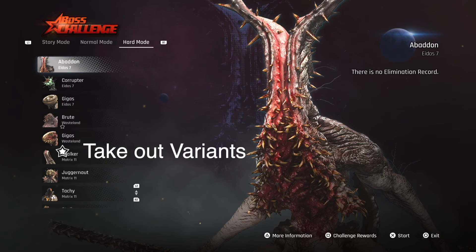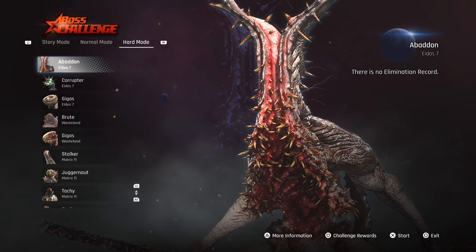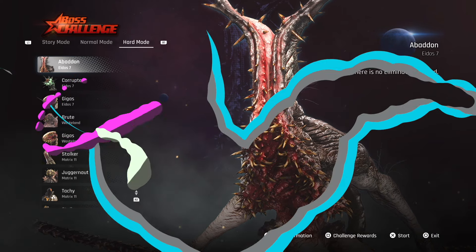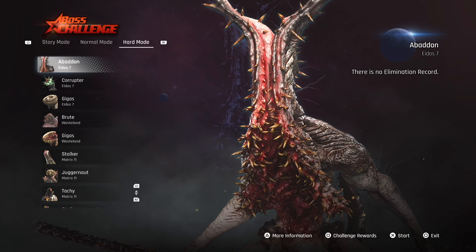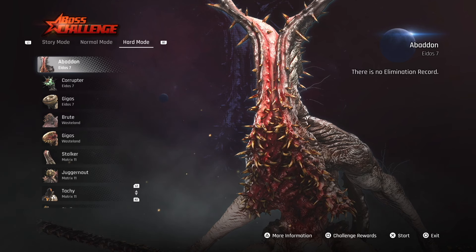You're also going to have to challenge the second variants that are out in the world. I'm going to go over this list real quick and let you know the locations of all the different bosses — it also tells me where these bosses are right here on screen so it's easy for you to follow. First off, you have Abaddon in 807 at the parking garage.